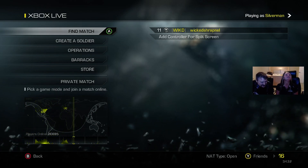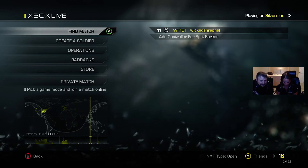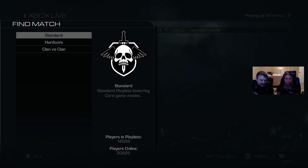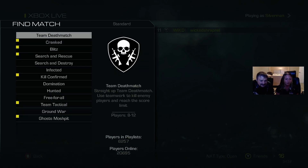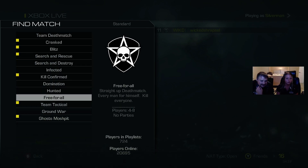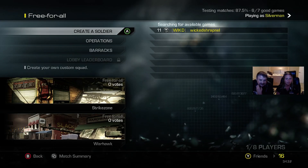All right, first hit the A button. We're gonna find a match. Go up to Standard. Let's do a free-for-all — scroll down to free-for-all. It's probably one of the easier game types. Now we're gonna find a game.